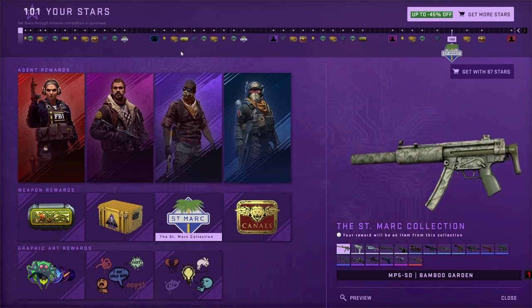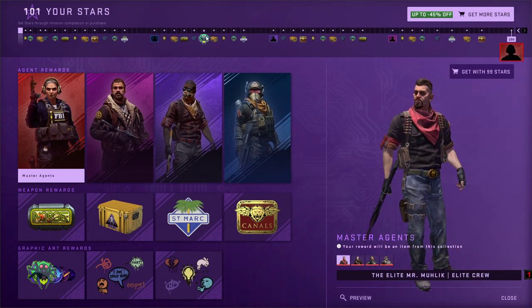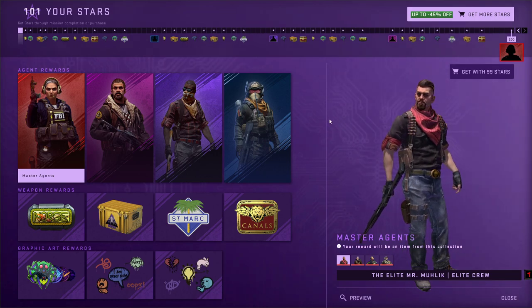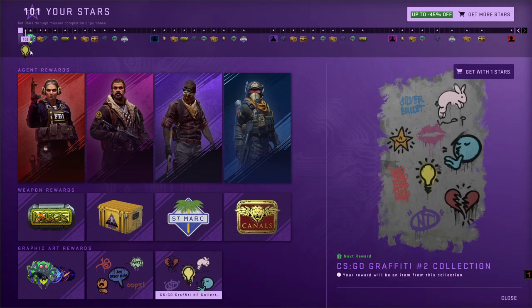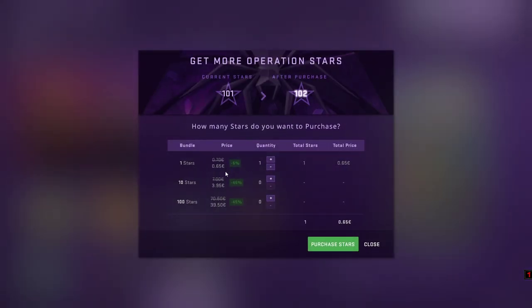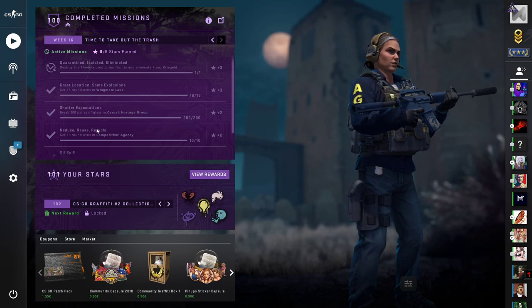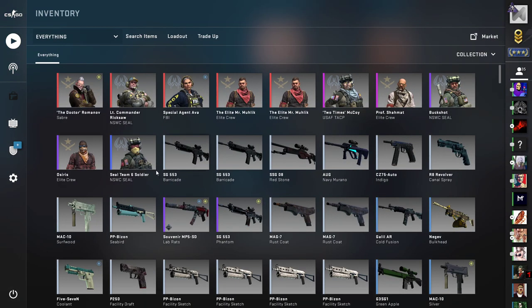My advice: if you like a particular agent, gun, or something, don't buy it with stars — it will be more expensive than buying it on the market. For instance, if I want to get one of the stickers from here, it costs one star, and one star is worth 65 cents, while that graffiti is like $0.03 on the market.